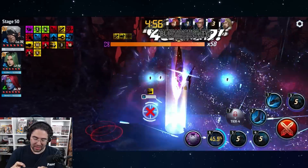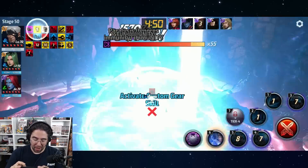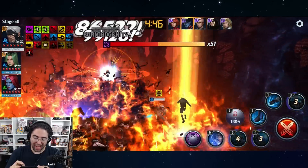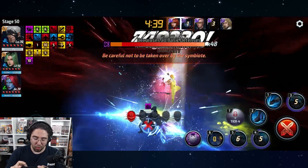The big change for Cable with the new uniform is his rotation. It is now a 3-cancel-5-cancel-4 with no delays at all - slightly different from the old 3-4-5. It's now 3-5-4, and the combo also has to be executed a lot faster than before. You have very little time between 3 and 5 and 4.